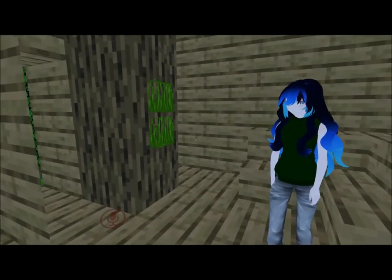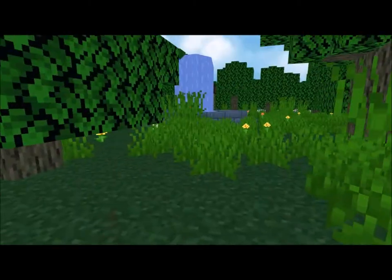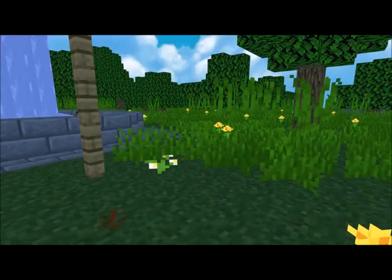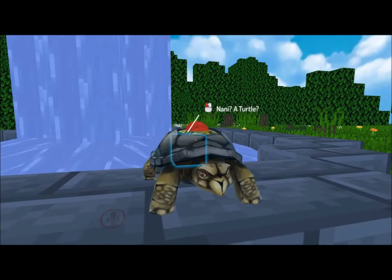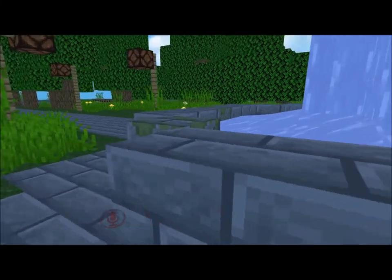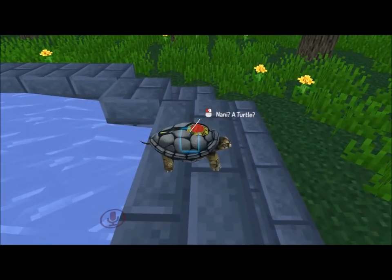I got this fountain in the middle, and I noticed this non-Minecraft guy here. I'm almost afraid to click it because I don't know what's going to happen. If you saw the birdie park, I clicked on a raven and it made a sound and disappeared — I have no idea where it went. Shall we click the turtle and see what happens?